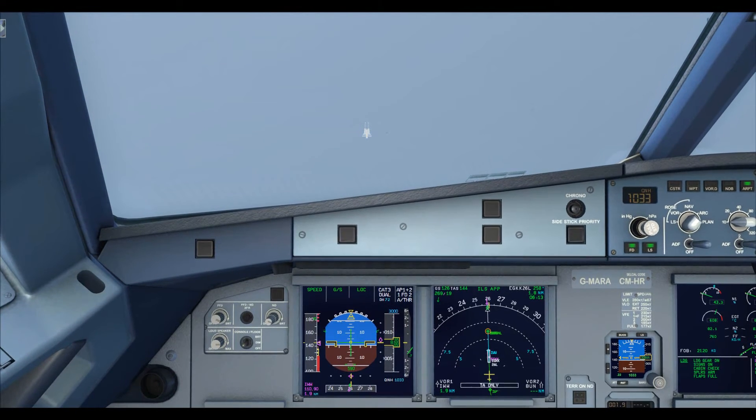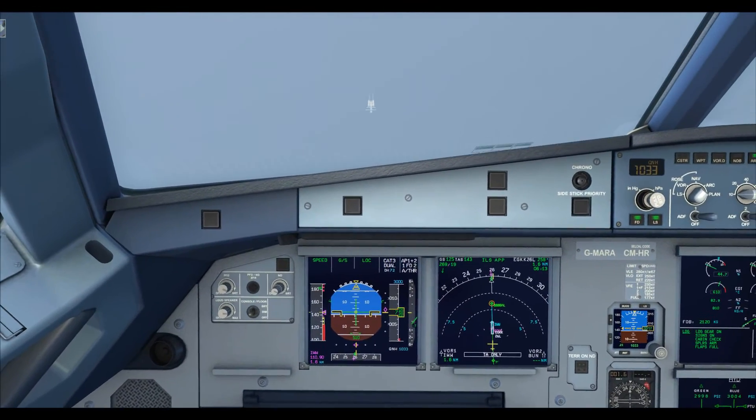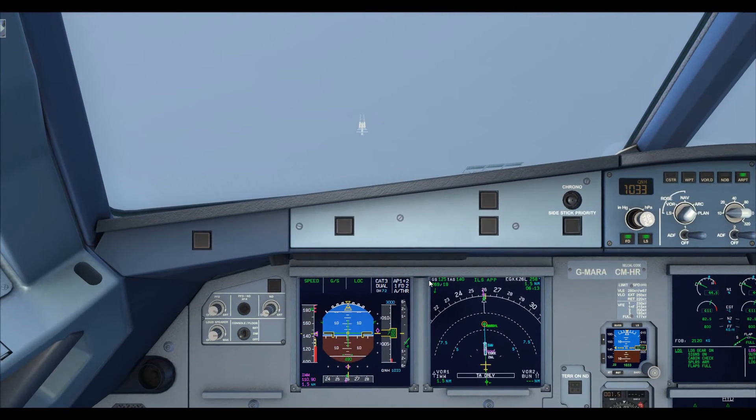Coming up on 800 feet — just monitoring. My hands aren't even on the sidestick; I'm just ready to idle the throttle at 30 feet. Nice headwind, a bit gusty actually — let's hope it can do this. 400 feet — Land, three greens. They do announce something when the pilots are flying this in real life — I think it's something like 'land green, rollout, flare armed' — I can't quite remember.